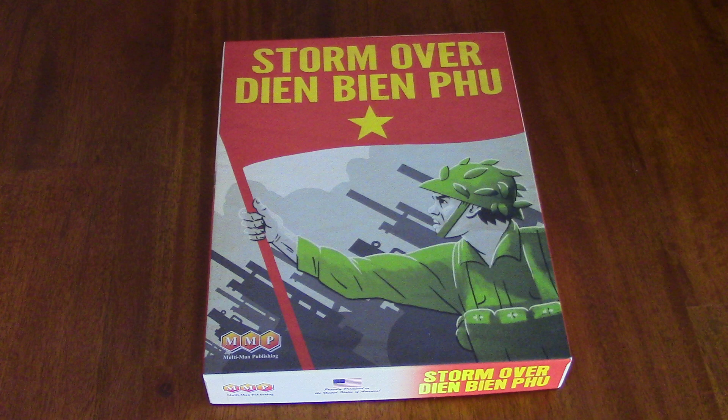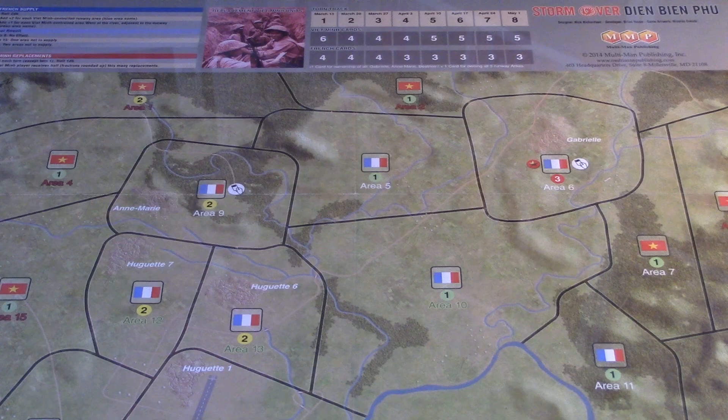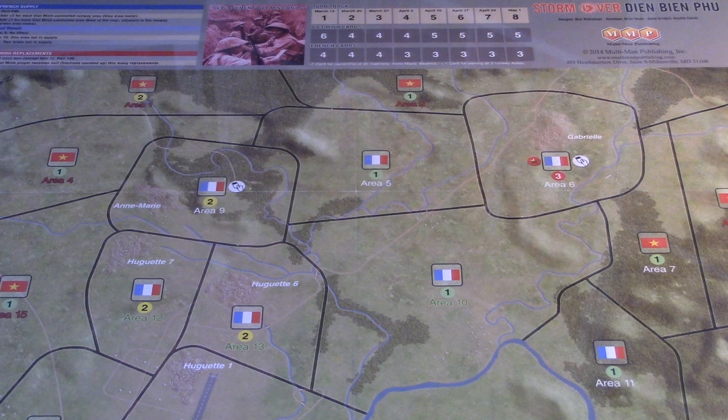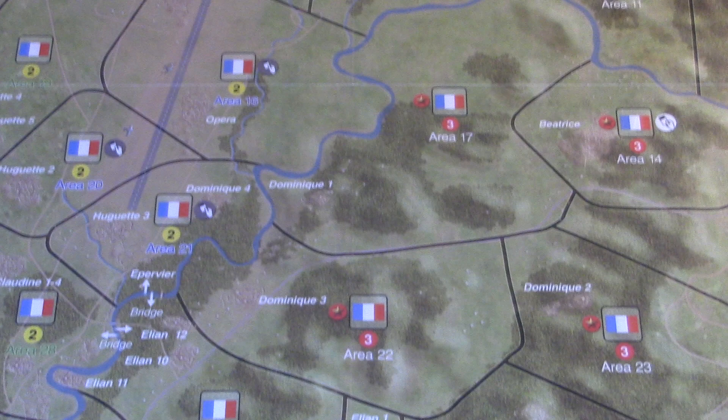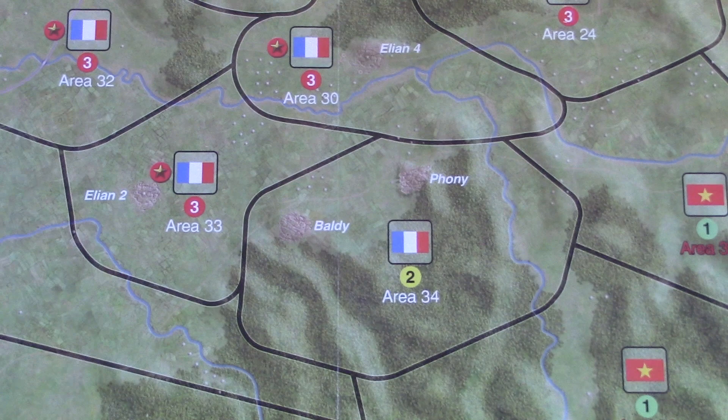Storm Over Dien Bien Phu was released by Multi-Man Publishing in 2014, and contains rules, a single large map sheet, 176 counters, and a set of 54 cards — 27 for the Viet Minh and 27 for the French. The map is a functional and attractive single 22-inch by 34-inch space that's long and narrow in keeping with the layout of the Dien Bien Phu position. It stretches from Gabrielle in the north, down past the main airfield and the central strong points, southward.